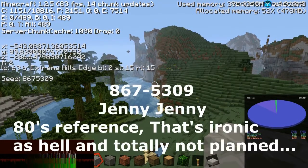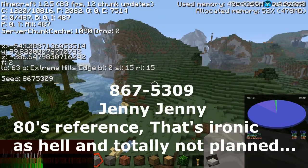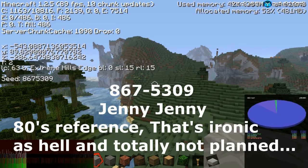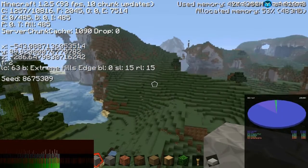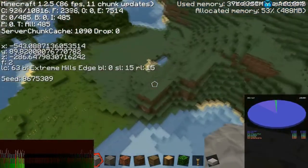The seed is 8675309. The place where we are building is negative 54389.82, Z-axis negative 286. And we're in Extreme Hills Edge - I guess that's what the area is called.